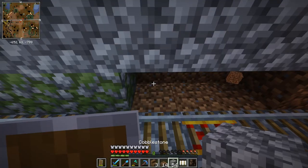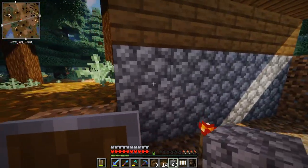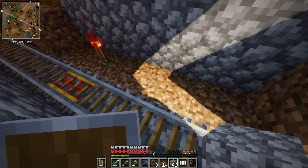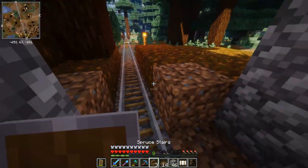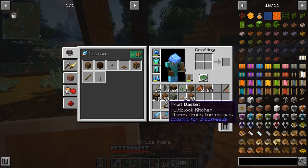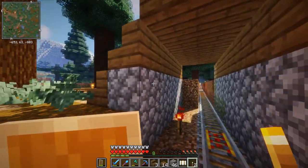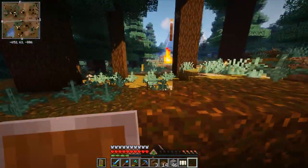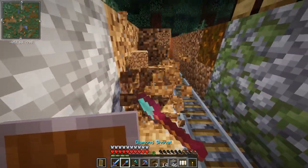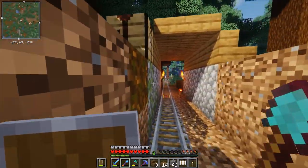I like the mossy blocks. I wonder how you can generate mossy blocks — if there's a recipe for them, so to speak. Should I create stairs? Nah. But what I'll do is make this a little bit wider. And sure, we're going to put another torch over here. We could put them also just inside — that looks neat. I like the look of that. We're also going to move this out of the way, just for a little bit of a smoother transition.